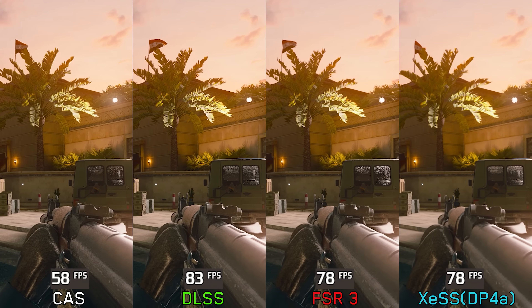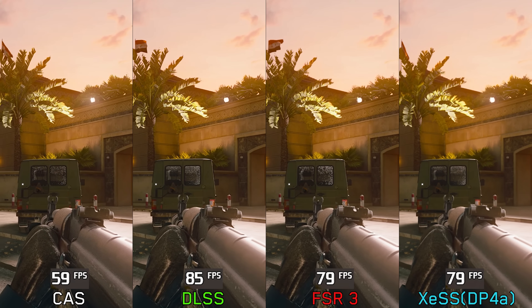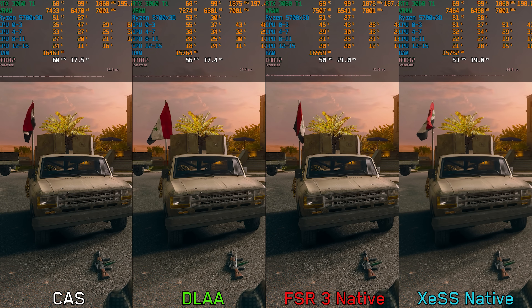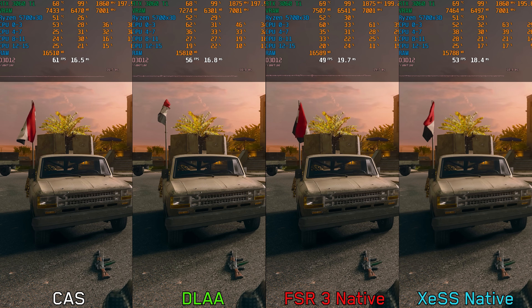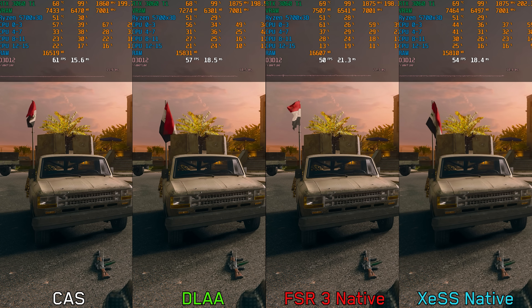In terms of performance on a system with the 5700X3D and RTX 3060 Ti, XCSS and FSR3 perform similarly with DLSS having a slight edge. At native resolution, DLSS/DLAA runs better, but here the CAS option is ahead. This is true native resolution without variable rate shading enabled.